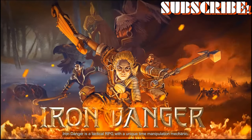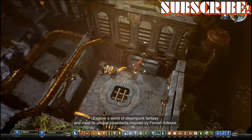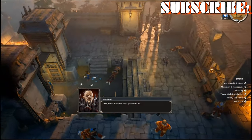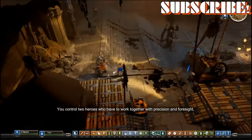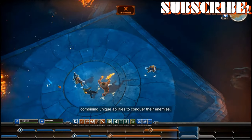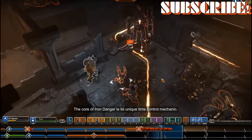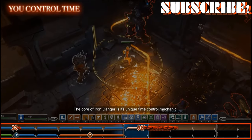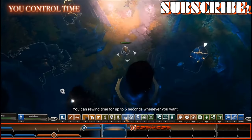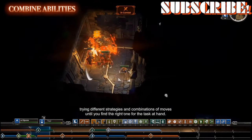Iron Danger is a tactical RPG with a unique time manipulation mechanic. Explore a world of steampunk fantasy and meet its unique inhabitants inspired by Finnish folklore. You control two heroes who have to work together with precision and foresight, combining unique abilities to conquer their enemies. The core of Iron Danger is its unique time control mechanic. You can rewind time for up to five seconds whenever you want, trying different strategies and combinations of moves until you find the right one for the task at hand.